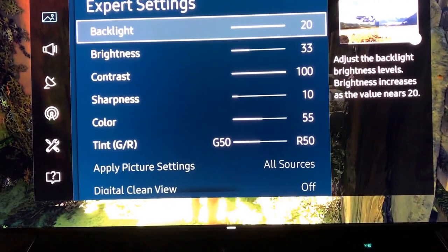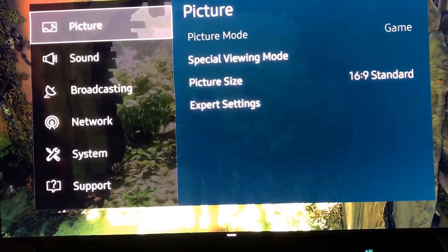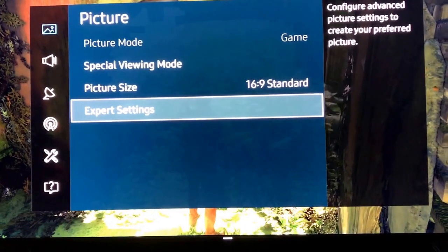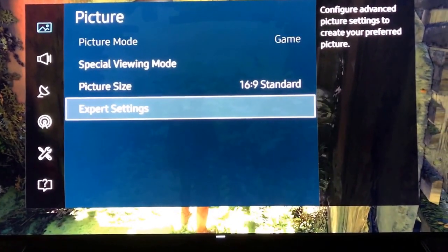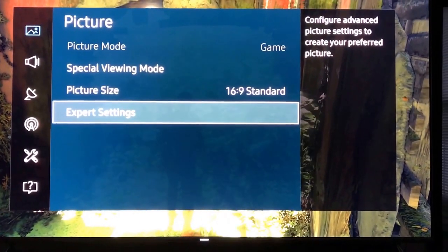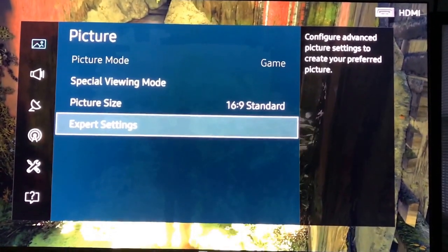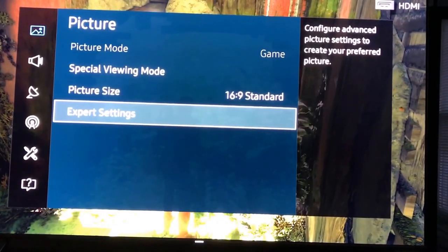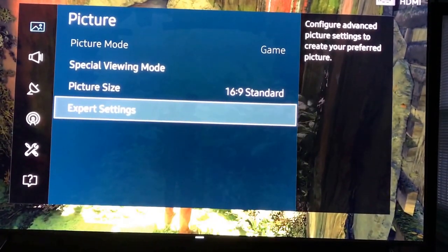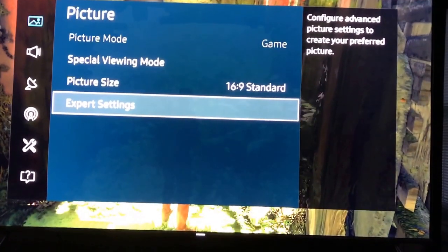Mine's on 20. Now I'm going to show you something. When this is in game mode, game mode is constraining your video — it's dimming down everything: colors, shutting things off it doesn't need to give a good input lag. So what you should be doing is putting it in movie mode. Don't touch it once it's in movie mode, go ahead and turn it back onto game mode and then from there adjust your colors.